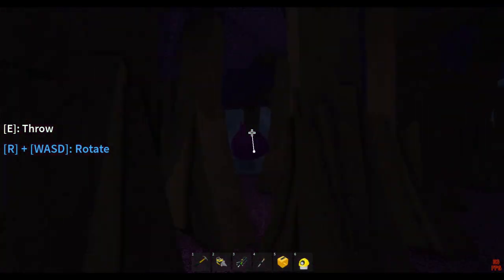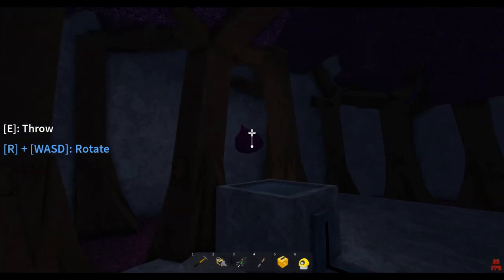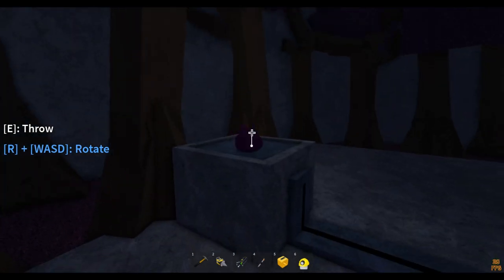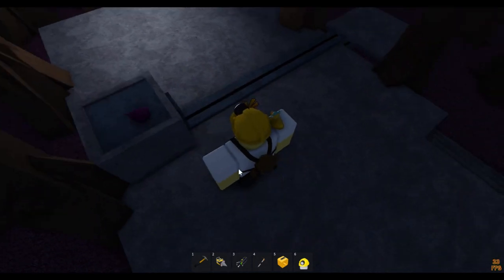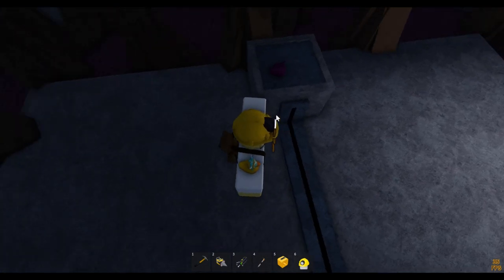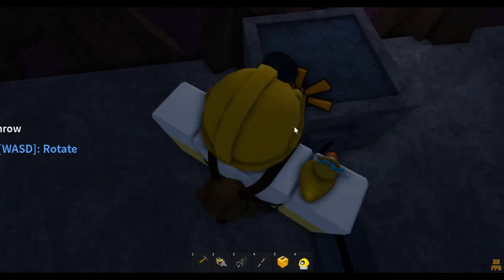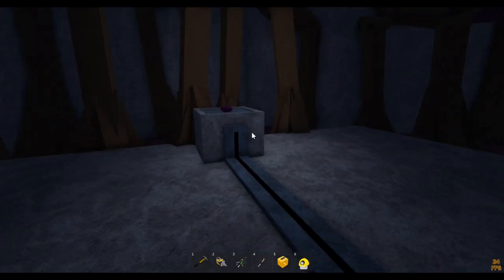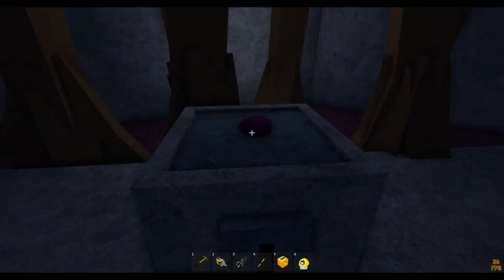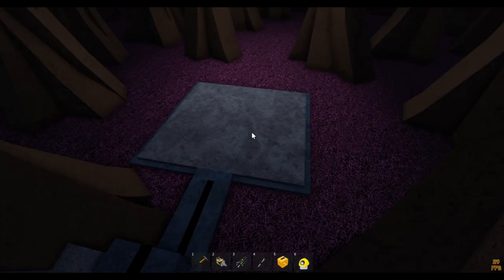From here you walk into the trees and you will find the statue thing where we put the purple seed. I placed it wrong — this is where the pickaxe will be. Take the purple seed and put it where those wires go. Put it here.